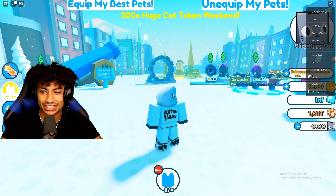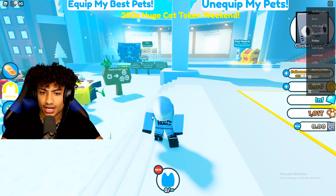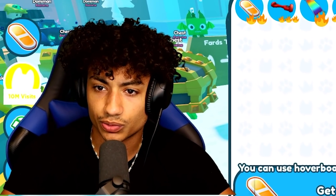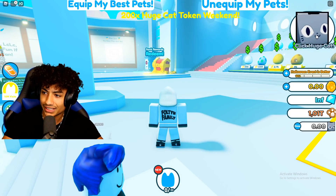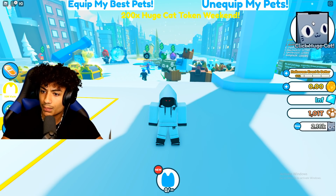As you can see, this looks so different. No pets. Can I get a hoverboard? Hoverboards cost 250 coins. And as you can see, I'm on my own hoverboard. Wait, what the heck? Click here — click huge cat. What does that do? I'm clicking it. My number goes up right here — what is that? What does that do?